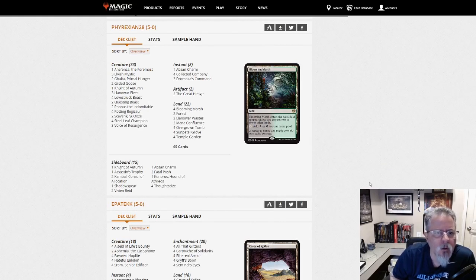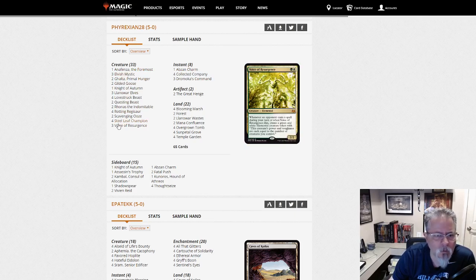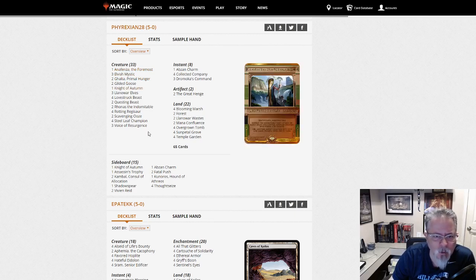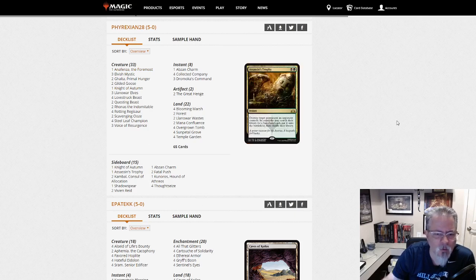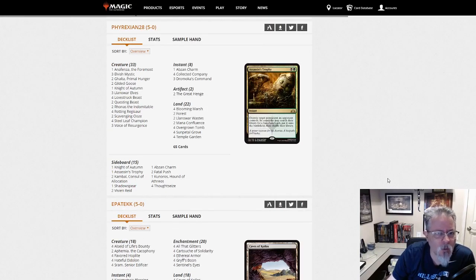Phyrexian 28 with a lot of stuff — this is Abzan Coco. Every creature in the deck except Questing Beast and Galta is a Coco hit. I'm a little surprised we're not seeing more Anafenza — I think that's a card that's underplayed right now. If you like the old Abzan Coco, Abzan Aggro, Abzan Mid lists from the Tarkir days, here's the Pioneer version of it as envisioned by Phyrexian 28.